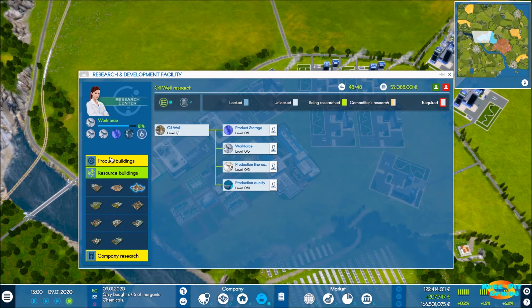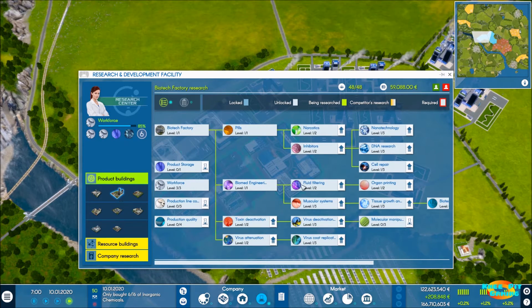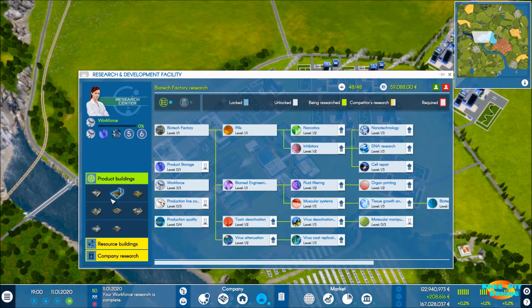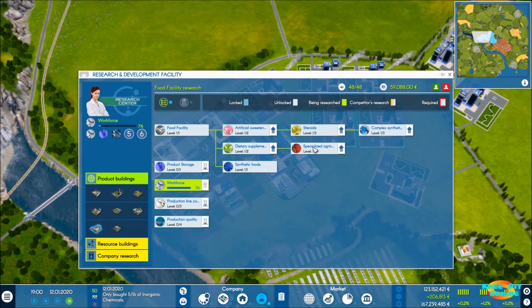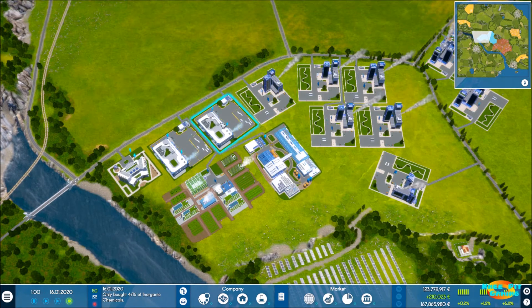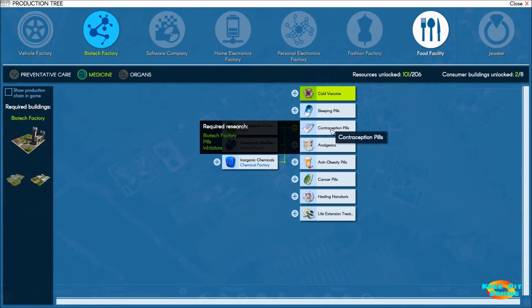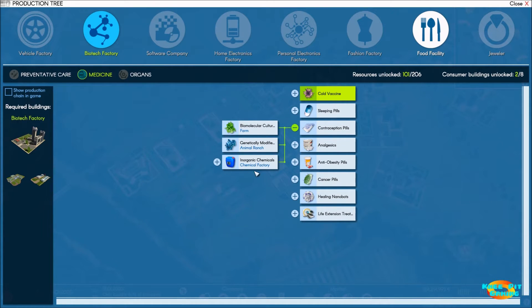We're basically going to work our way through here because we've worked through most of the biotech product buildings except for coming back and lowering some costs. We've also opened up food — most everything has been opened up except for some workforce things. I want to start opening up some resource buildings. With that in mind, we need to make a decision on our next product. I'm thinking we go after the contraception pills — farm, animal ranch, and inorganic chemicals, which we already have a surplus of.